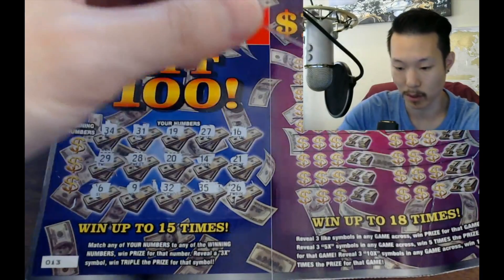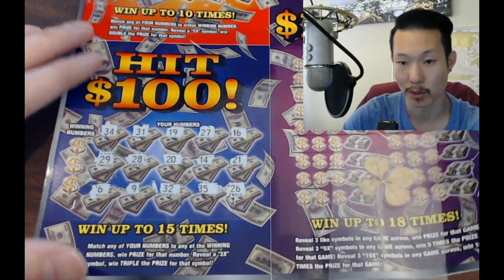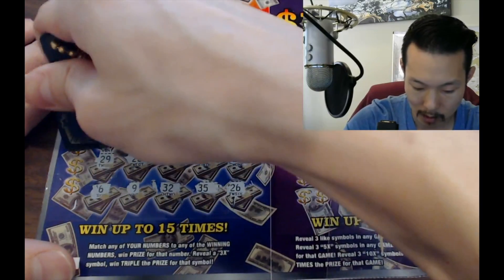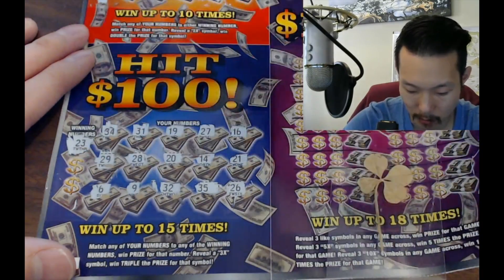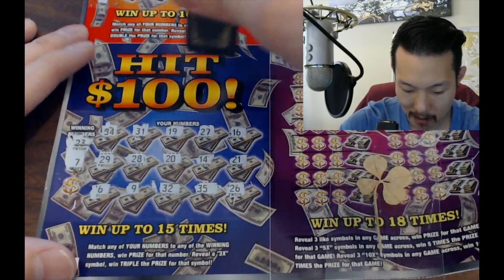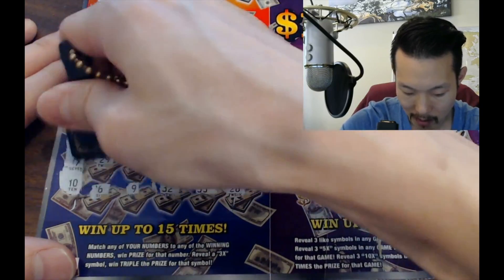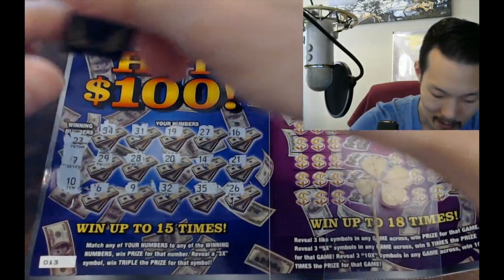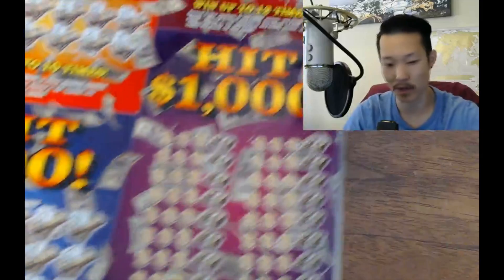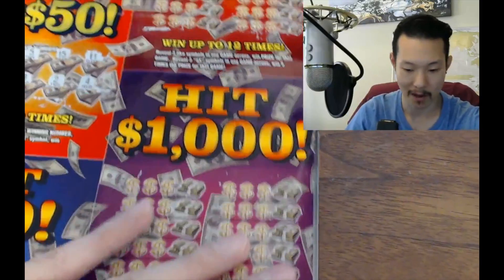No 3x symbol, but we could still win something here. 23 — no 23. 7 — no 7. And 10 — no win. Okay, let's move on over here to Hit 500.